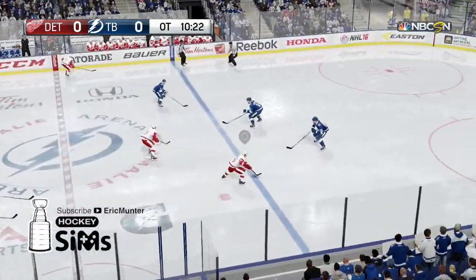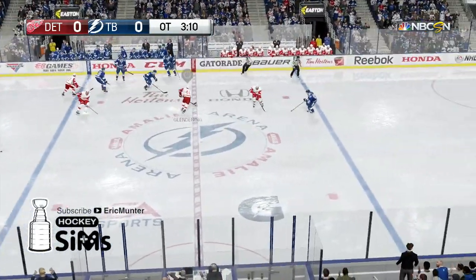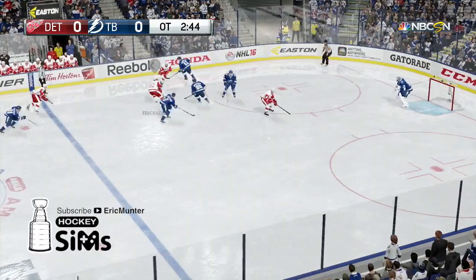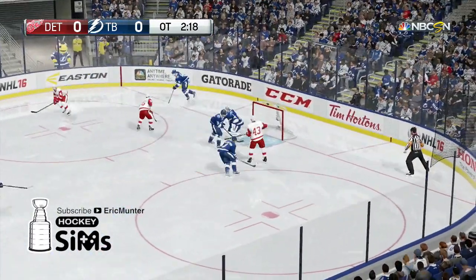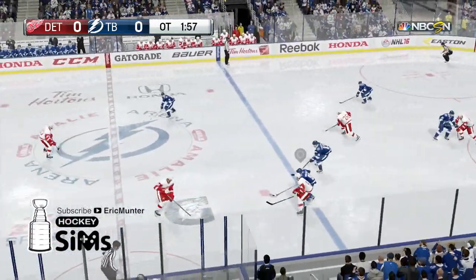Midway through the first overtime. Now getting to the late stages of the first overtime. Loose puck taken away — a bad change with the Lightning. Here come the Red Wings moving in, looking for a winner. Puts on the brakes. Ericksson sends it into the corner. After it is Glendening for a centering chance, and that was fought off the leg of the Lightning defense in front.